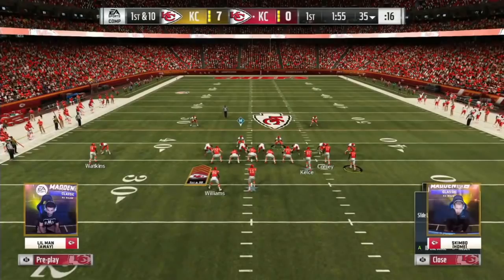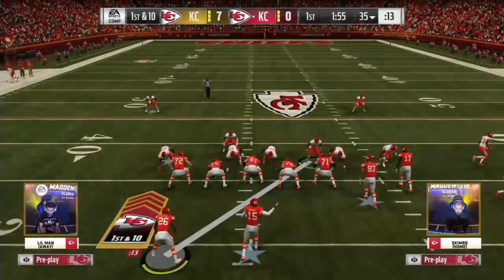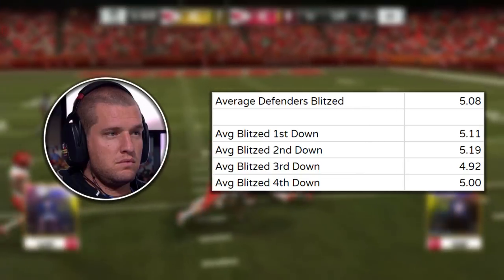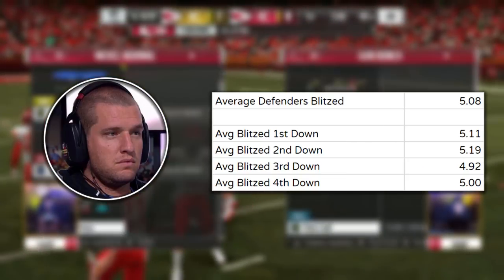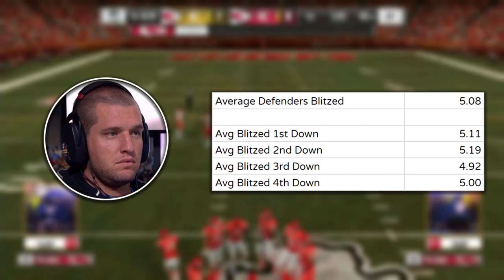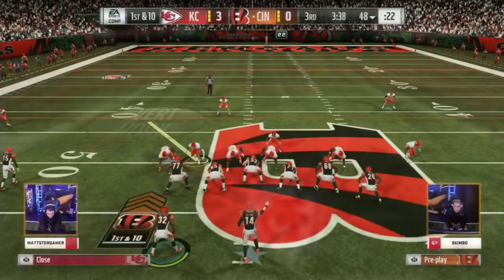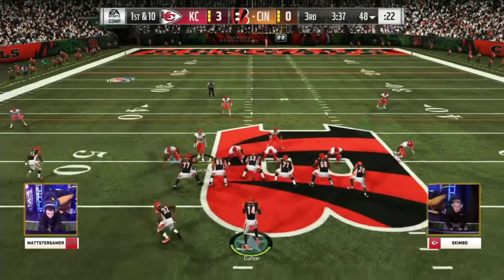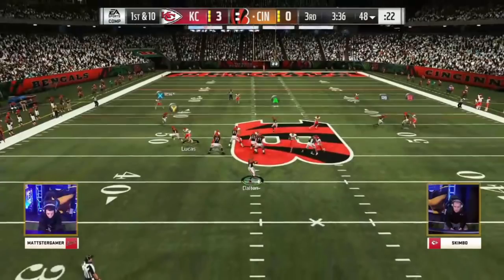Flipping over to the defensive side of the ball, Skimbo favored the nickel normal formation just like most of the other competitors. The majority of the time, he sent 5 rushers while mixing up his back-end coverages between what looked to be a 2-deep shell and a type of rolled coverage that looked like some variation of cover 3 cloud. This example comes from late in his semi-final matchup with Madster. We can see Skimbo hovering over the left guard to bluff a blitz and confuse the offensive line. At the snap, Skimbo drops back and brings pressure off the opposite side with the nickelback. This was a common setup throughout the tournament as it is able to overload and confuse the offensive line with a heavy pressure look pre-snap. We can see that Skimbo rolls his coverage and knows exactly where he needs to be with his user defender.